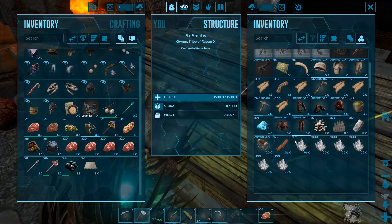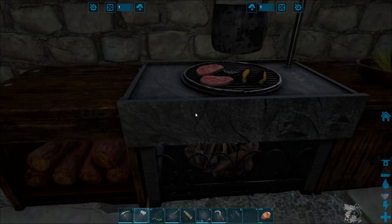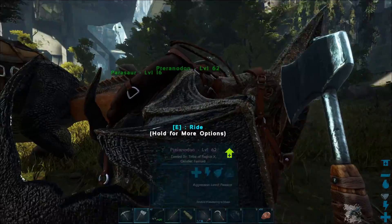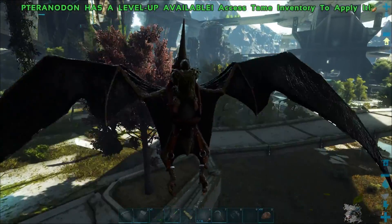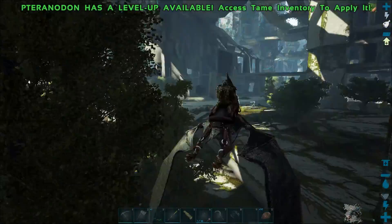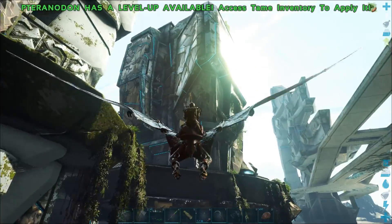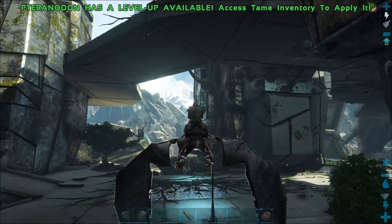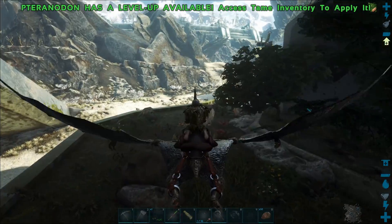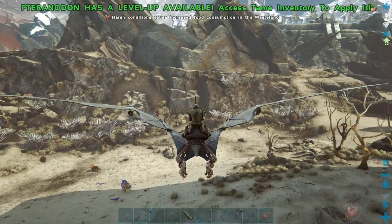Also, yesterday I found that corrupted nodules can actually be used in place of raw organic polymer, which of course can be used instead of manufactured polymer. So those are a very quick way to get yourself ghillie suits or anything that requires polymer — the automatic pistols and later weapons all require it. Good to know we can get that easily just by coming out to the corrupted lands and killing corrupted dinosaurs.